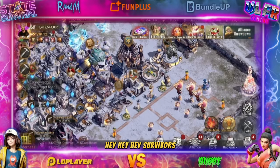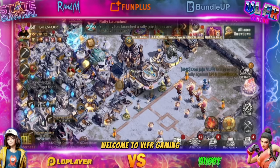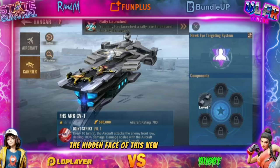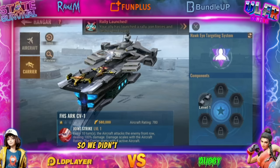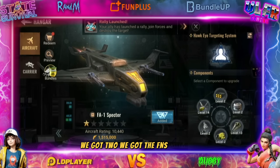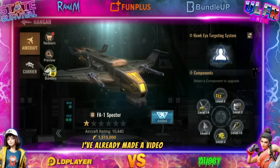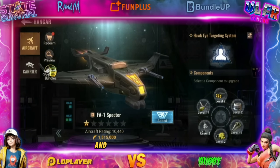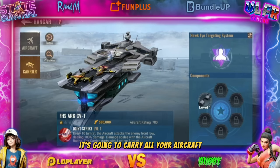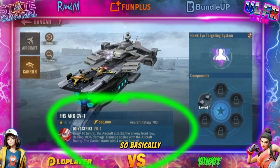Hey hey hey survivors, welcome to VLFR Gaming. Today we're here for a quick video on the hidden face of this new aircraft update. We didn't just get one new aircraft, we got two: the Fan Spectrum — I've already made a video via the PTR where we maxed it out at level 140 — and we have the FHS Arc CV, the aircraft carrier that will carry all your aircraft.